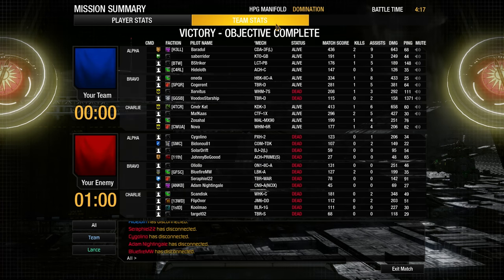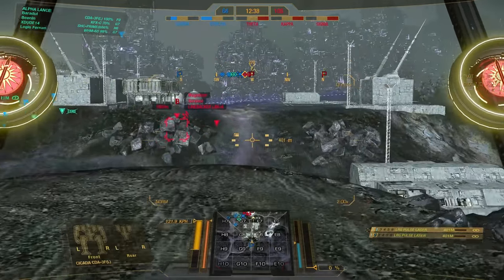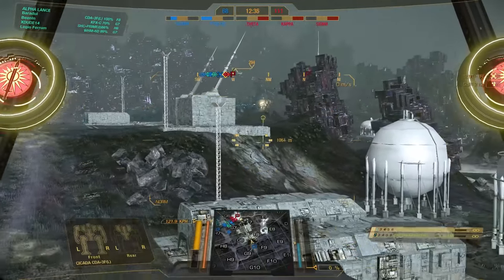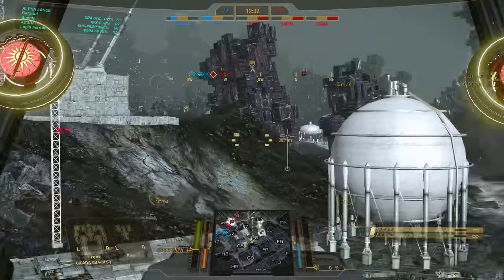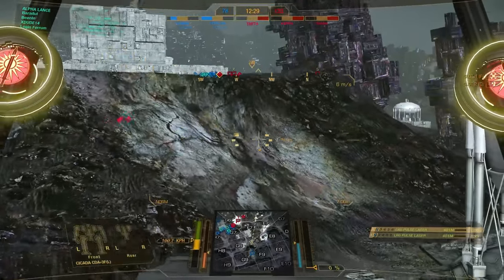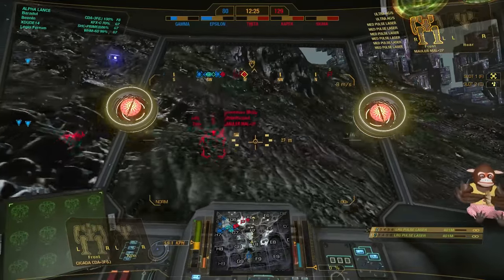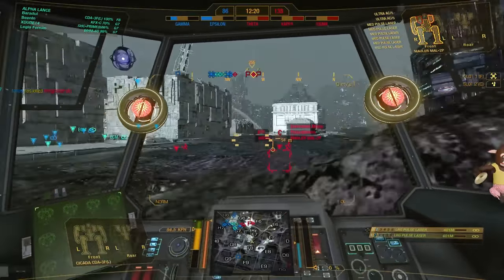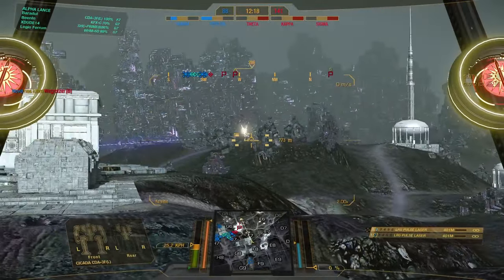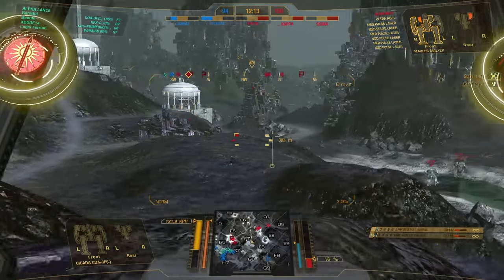Let's get to the next game before we do the giveaway. We are playing Grim Plexus, we are playing Conquest, and we are very far into the game. I tried to be useful and went capping. The good thing is that I went for Epsilon and now I am in the flanks of the enemy team. I am trying to harass them a bit and fire from medium distance — just to distract them and draw their attention from the main force.